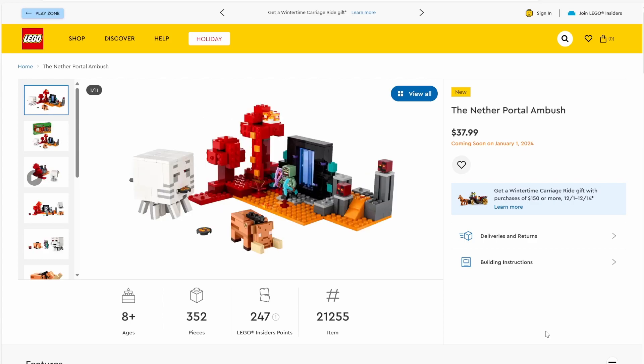Next up we have set number 21255, the Nether Portal Ambush. This set will have 352 pieces and will be retailing for $37.99. It's a pretty decent set — basically a Nether Portal set with a bit of the Nether surrounding it. We've got a couple, I'm pretty sure they're called Magma Cubes, and I think it's called a Ghast. And then we have a little pig thing here, essentially for you to face off against, and a bunch of lava trees. Really not much else to say about the set — it just comes with a lot of enemies and a bit of the Nether.